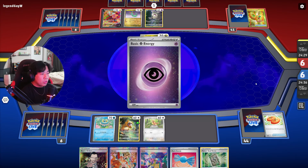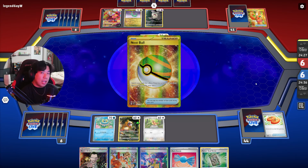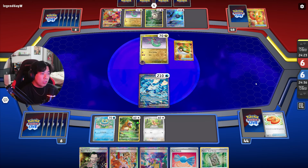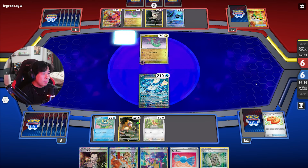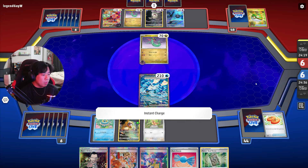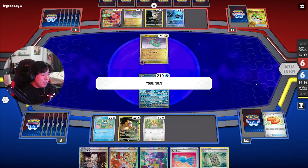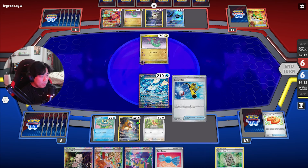Goal is — Dragapult nowadays, I think it's better not to run the Pidgeot line so you can fit in more things. They put down Forest Seal Stone but don't use it — yeah, they just Inteleon Start for three cards. Now it's our turn, let's see what we can do. Super Rod.